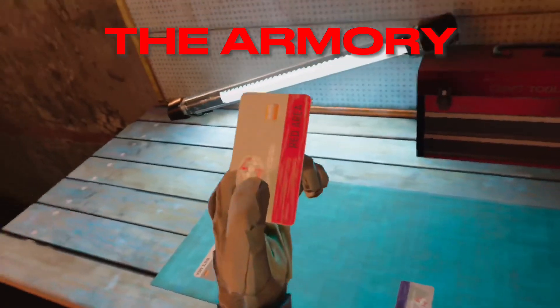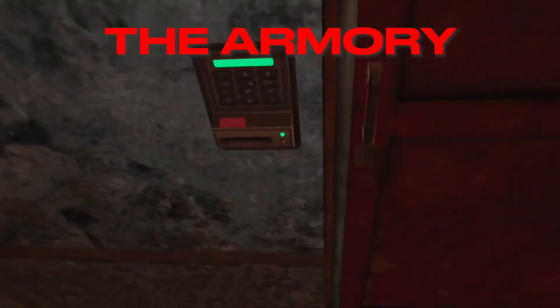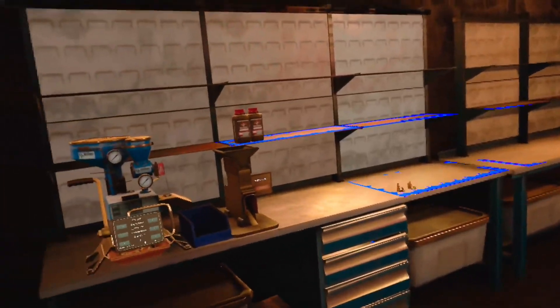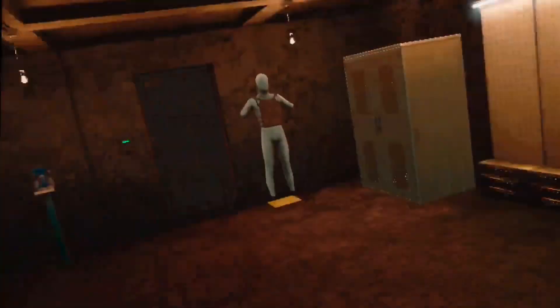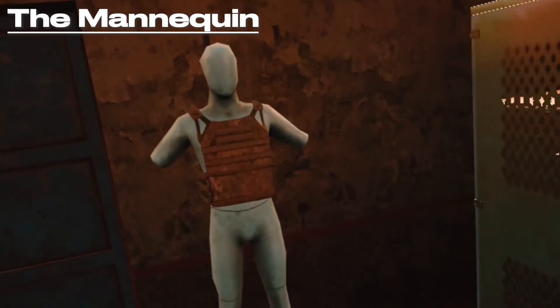The first thing you're going to want to do is go over to your key cards and pick up the red one, then go over to where it says Armory and put your key card in, unlocking the room. Once you walk inside you'll probably be taken back by how much there is. Let me explain.